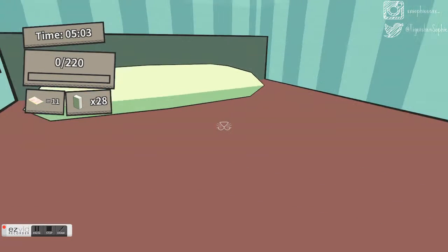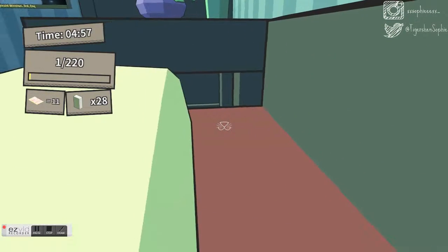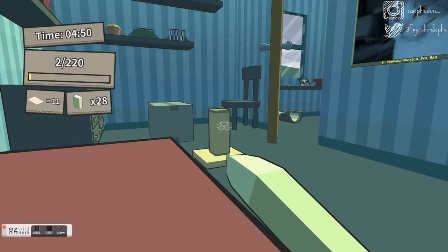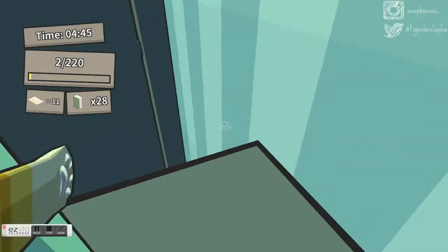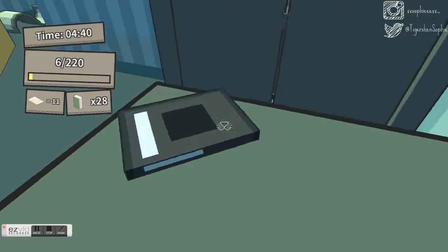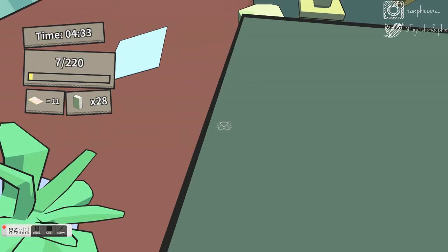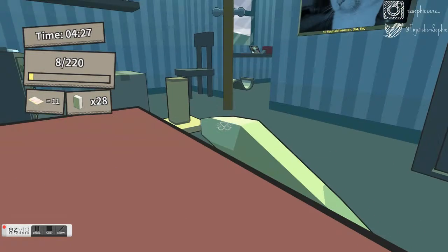We need to get a score out of 120. Those sparkly things over there — you can hit them and get upgrades, which could be faster swiping or high jumping. So let's get as much of this off the table as we can. I think we have to get it onto the actual floor for it to count.